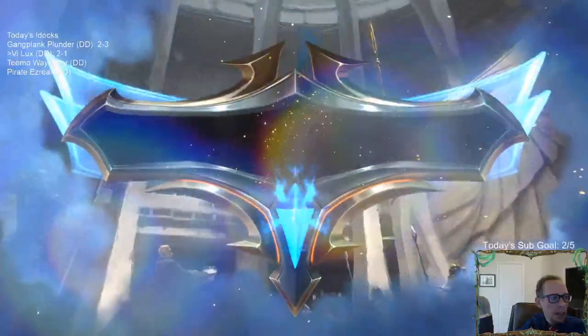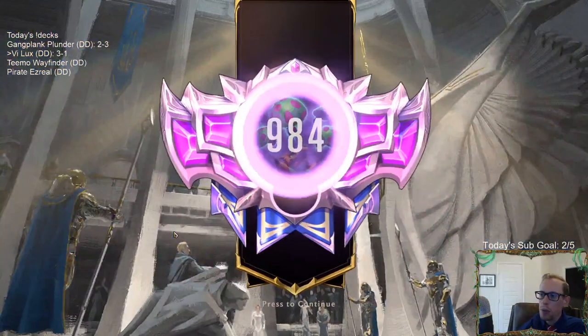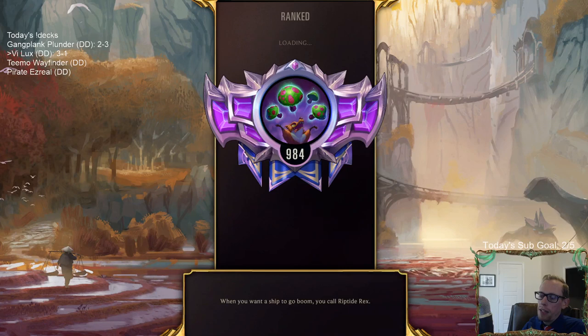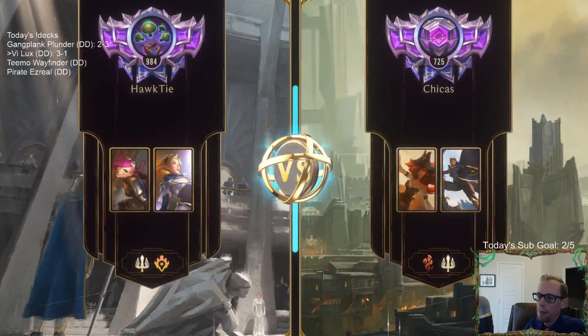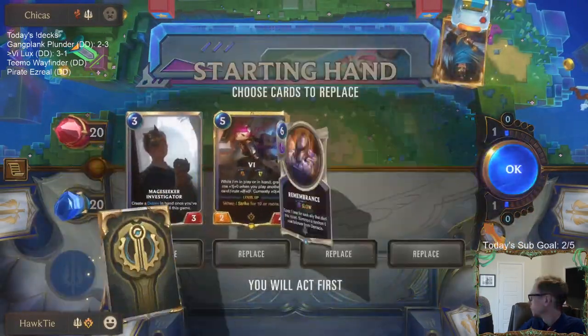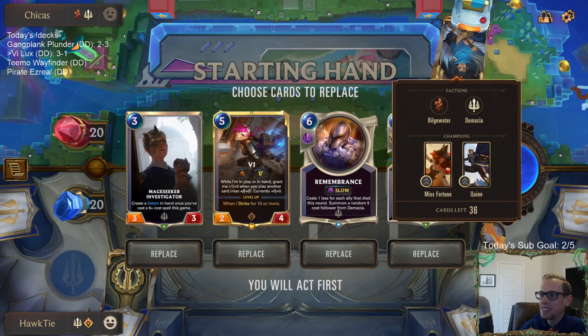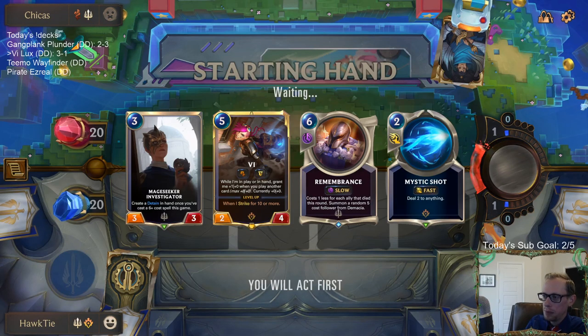I wanted to keep Mystic Shot and Detain available while they're in combat in case of tricks, but I could still play Vi and have both of those available. So I was going to play Vi there. Alright, four and one. We got turn three Remembrance - the Investigator creating a Detain. Not bad. Vi's not bad. Mystic Shot, not bad. A bunch of not-bads, so I'll keep it.